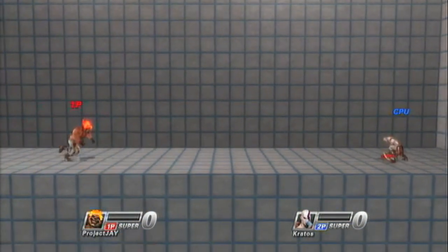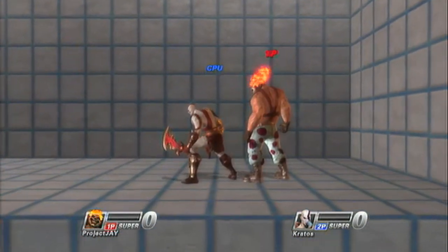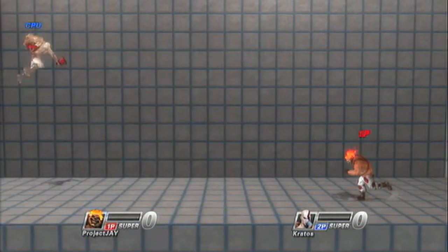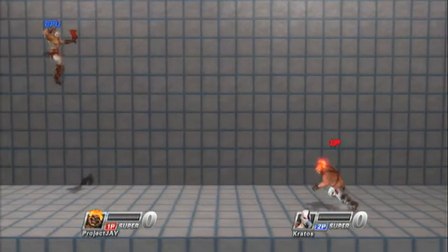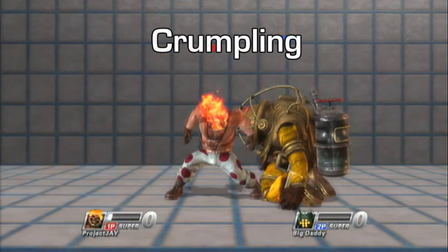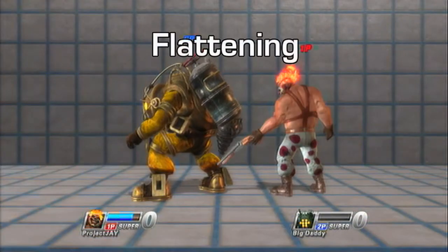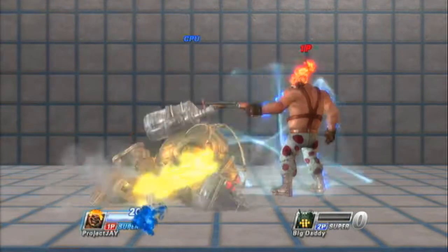It's also important to know the effect that each move has on your opponent if you want to maintain your combo. Ejection: moves of this property will send opponents flying across the screen and out of your reach, allowing them to recover — this type of move will end a combo. Crumpling: when an opponent is crumpled, they will fall to their knees and then recover while laying flat on the ground. While they're falling, they are wide open for another attack. Flattening: this is similar to crumpling, but the opponent will recover instantaneously and will not be open to another attack.